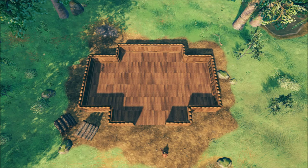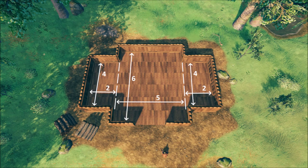As always, we begin with the floor plan. This floor is made up of three sections: a central 5x6 area and two wings of 2x4 areas, which will house our workbench and forging area as well as sleeping chambers.